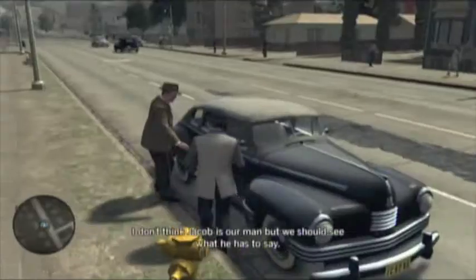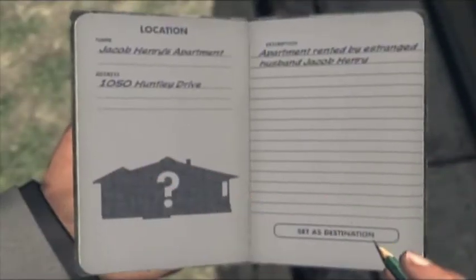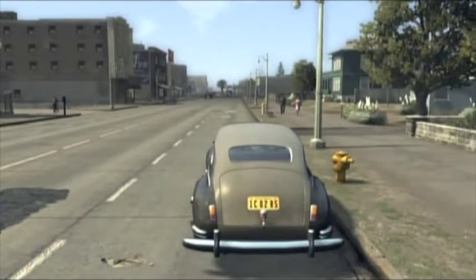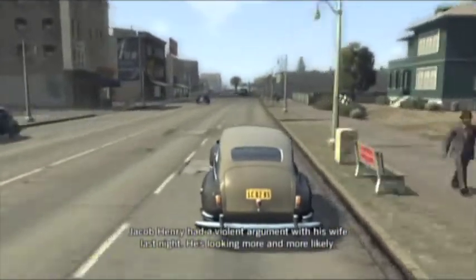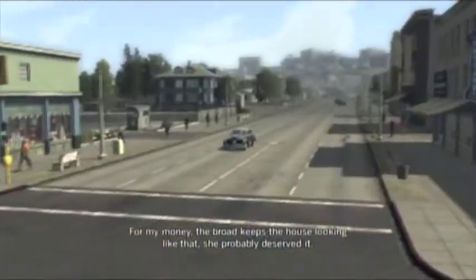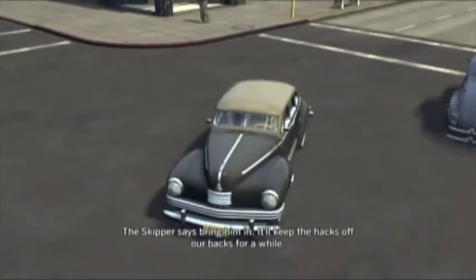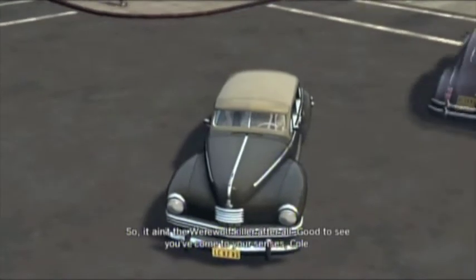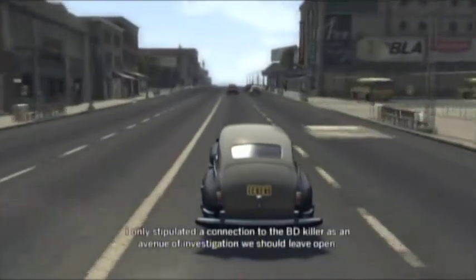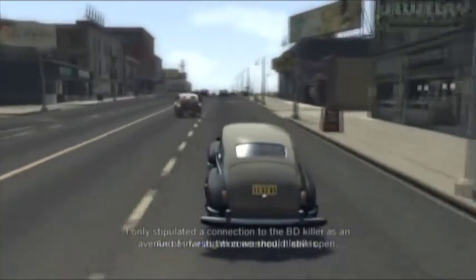Have your partner drive you to Jacob Henry's apartment. On the way, Galloway notes Jacob Henry had a violent argument with his wife last night, making him look more and more likely. The captain wants any suspects returned to Central immediately. Wait for the cutscene to end — always driving from place to place with a 20-minute discussion.